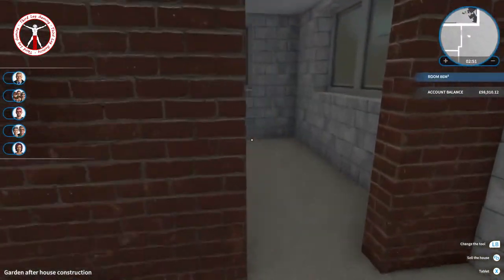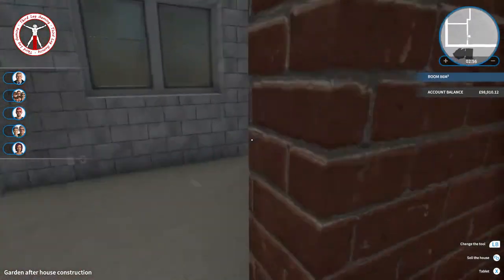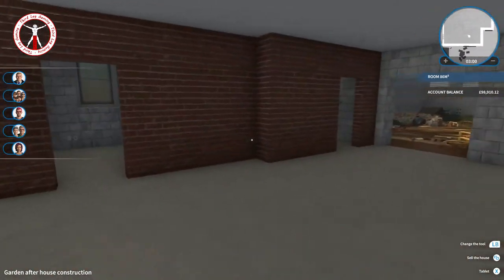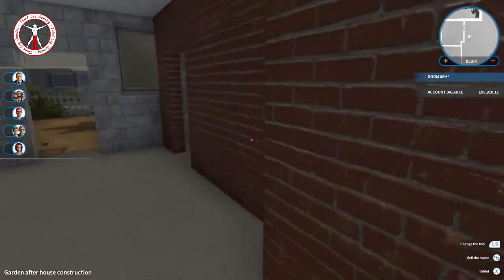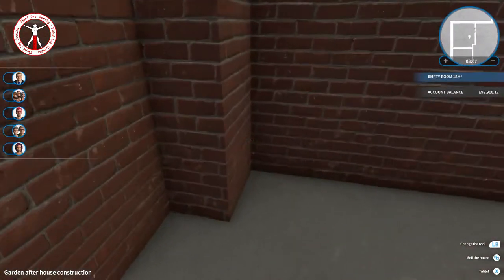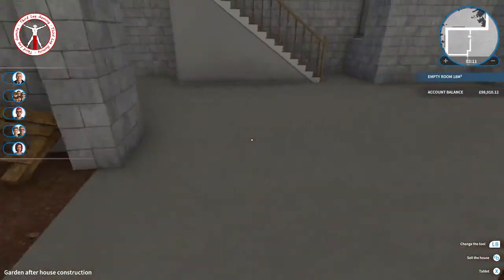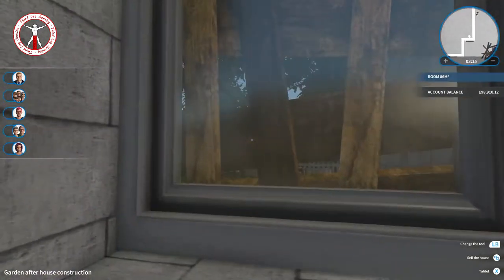Inside looks pretty nice. I might actually end up knocking these walls down because I quite often do that — knock down all the walls and build it how I want it. We'll see. I don't like the fact that it's got this little bit sticking out here, that's just really weird. There's no need for that — why not just build the wall straight across? But yeah, that's the ground floor, with a nice little window.